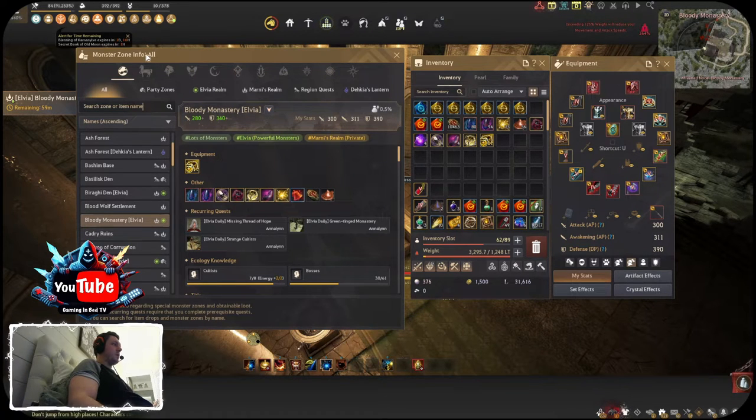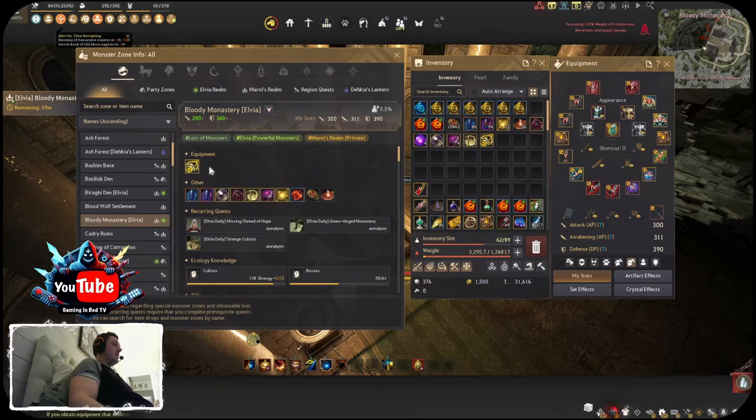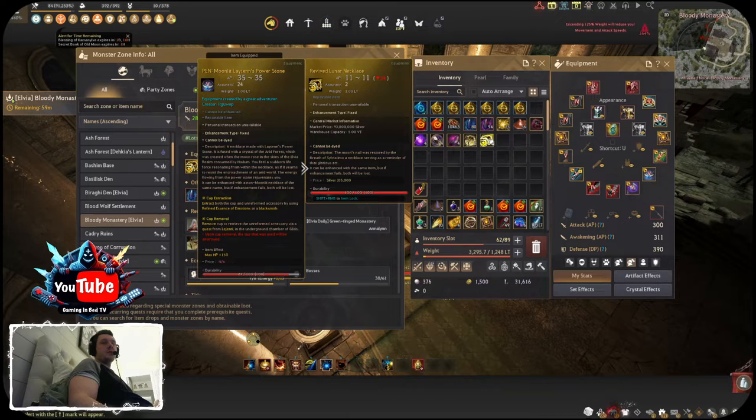Under the monster zone info, these are the drops. The recommendation is 280+ AP and 340+ DP. The rare drop for an accessory is going to be the Revived Lunar Necklace, which sells right now for 93 million — though market prices vary and sometimes it sells for 200 million. It is a pretty rare drop; believe it or not, in my first hour I did actually get the drop, but I'm not going to include that in the total.